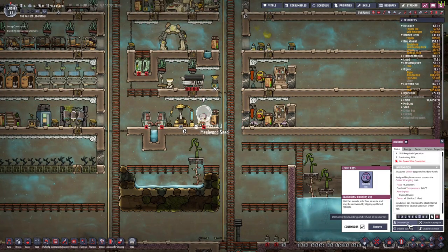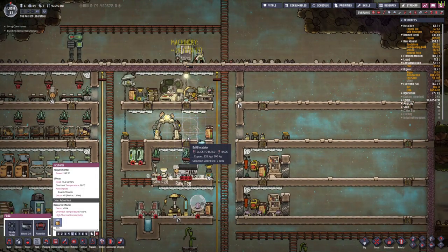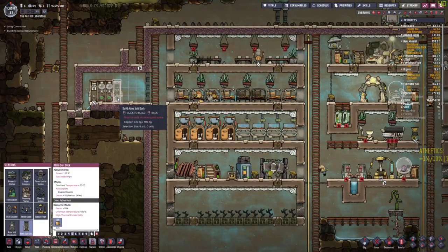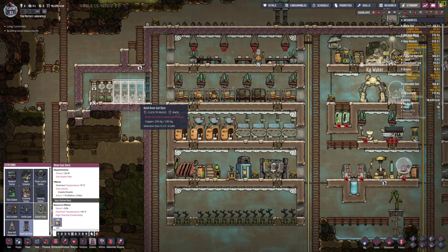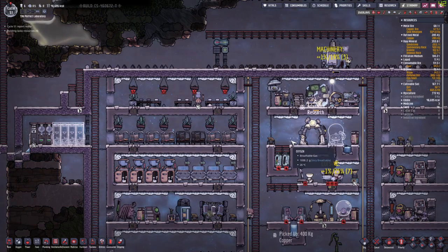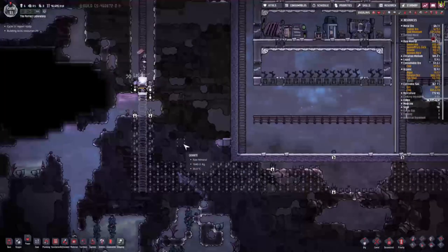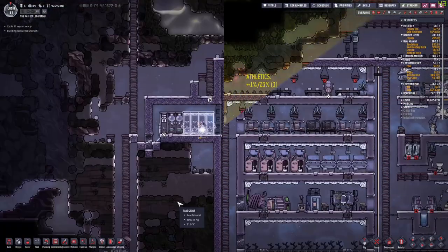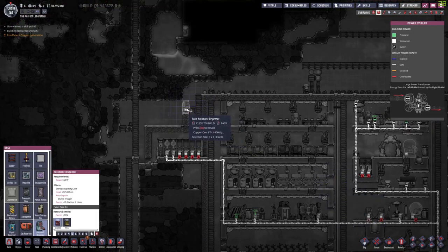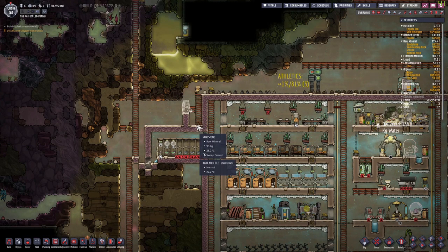I want to make an additional incubator — let's see, why can we put this here? Let's make one here, and we can also start making some more of these. But we only have 285 kilograms of copper, so we still have some work to do.